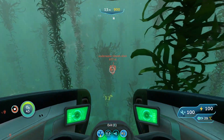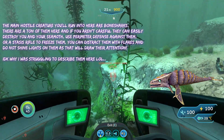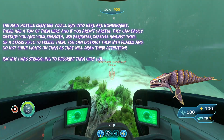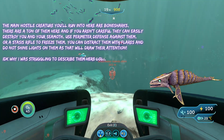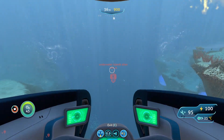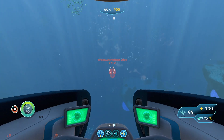The creatures you'll run into here are bone sharks — small, aggressive creatures that can destroy your Seamoth pretty quickly, especially since there are a lot of them. Do not shine any lights on them because that will draw their attention almost instantly. Use perimeter defense if they swarm you, freeze them with the stasis rifle, or throw a flare to distract them.